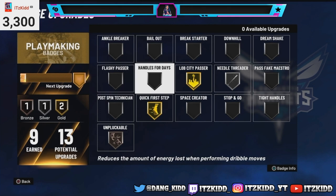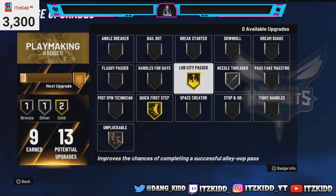You want to make sure you have Lob City Passer and Needle Threader. I do recommend getting those badges as high as you possibly can. You can do this method without those badges, but if you have the badges equipped you will be able to get your lob passes off easier and a little bit more efficiently.